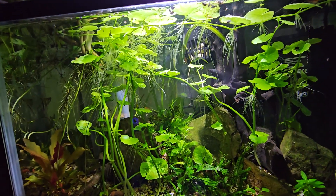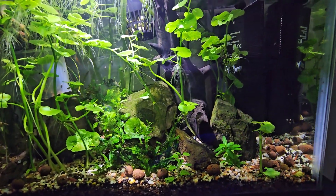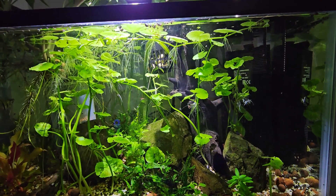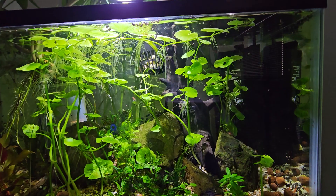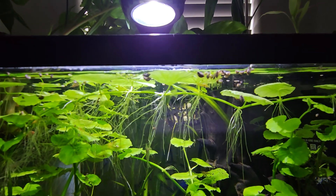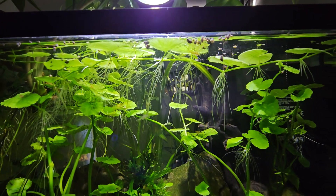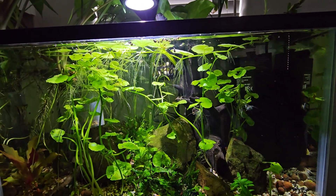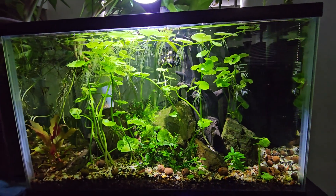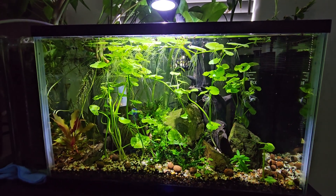I've got red and blue shrimp in here. These critters were originally in my paludarium, so there are quite a few of them. There are also these tiny little snails — I don't know what you call them — they reproduce like rabbits. In the other tank I have fish that eat those, so they don't really survive over there.